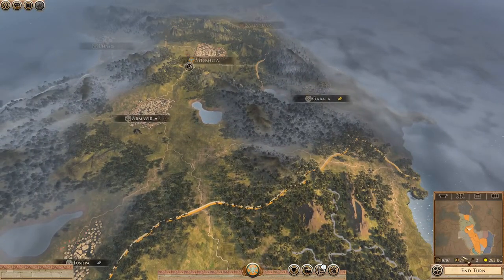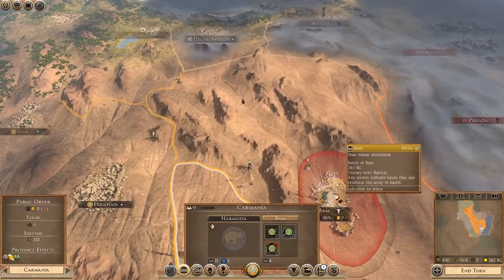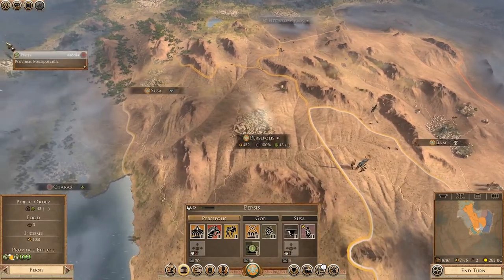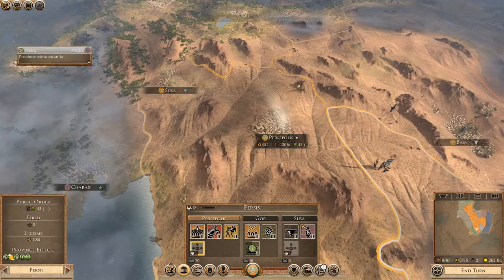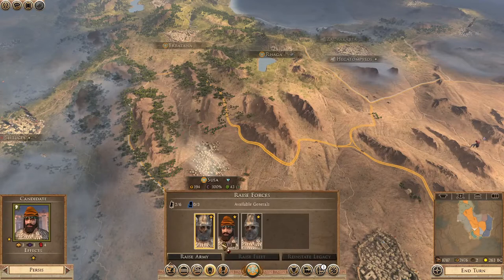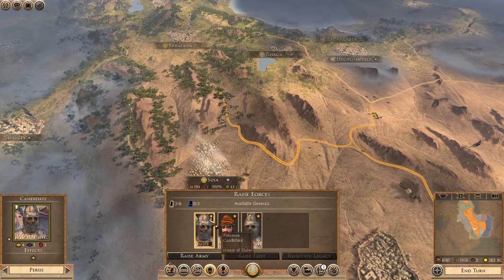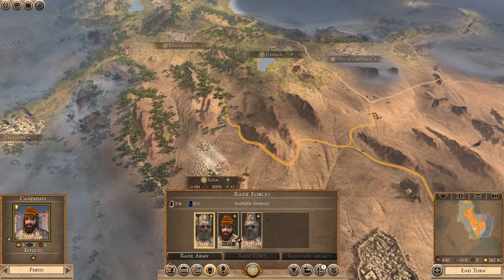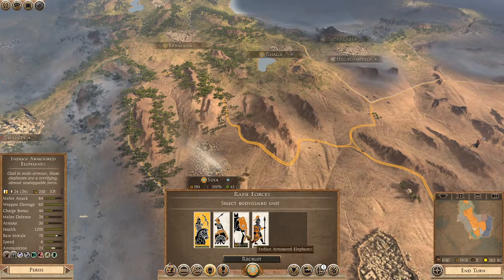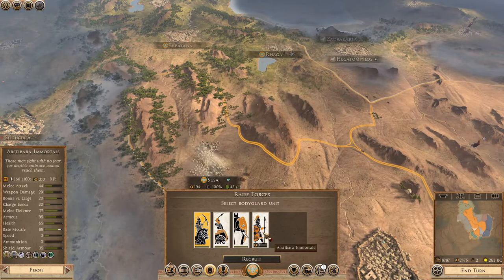Oh look at that — two grand! That's a lot of money. I could build a new army with that, and I think I might. We'll build it in Susa so it can just dash across the border. Which unit is probably pretty good? House of Gru — oh my gosh, we have some awesome units we can now get. We can get Indian Armed Elephants, Persian Scythe Chariots, and Asterbara Immortals.